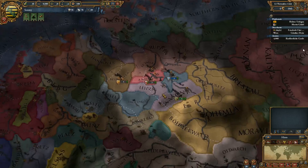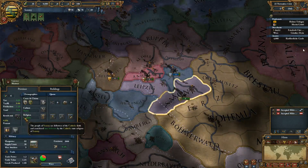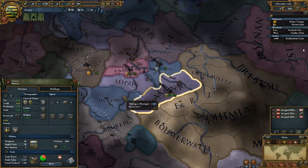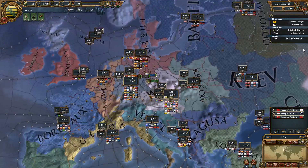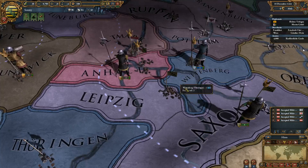Let's go ahead and speed that up a little bit. One missionary — we're Catholic, and being in this region I'll bet everyone is Catholic here. I have a trade merchant, so let's go to the trade map mode. Collect for trade — we'll send this guy, see what happens. Probably not the smartest thing to do either. I have no idea — this is my first playthrough of this game.